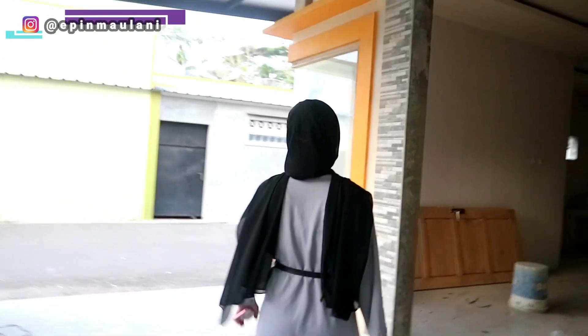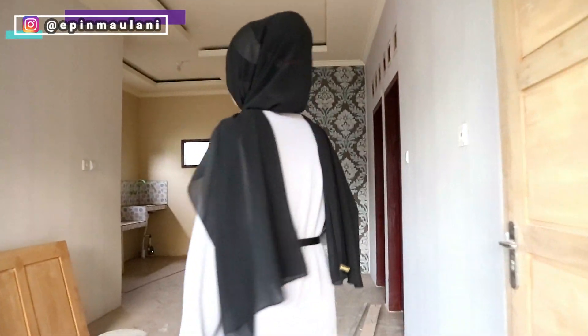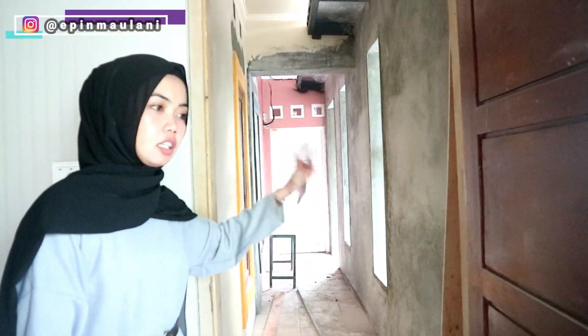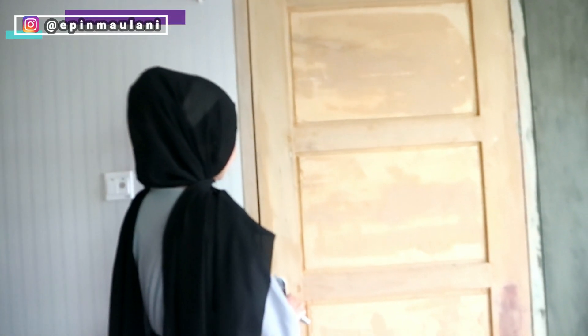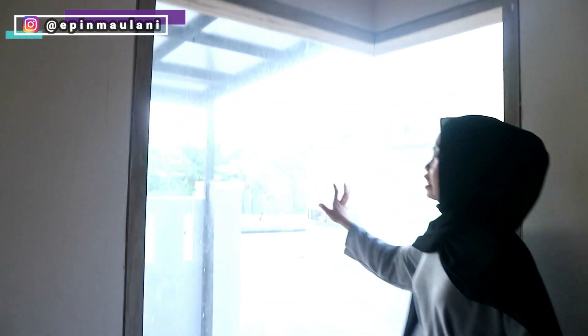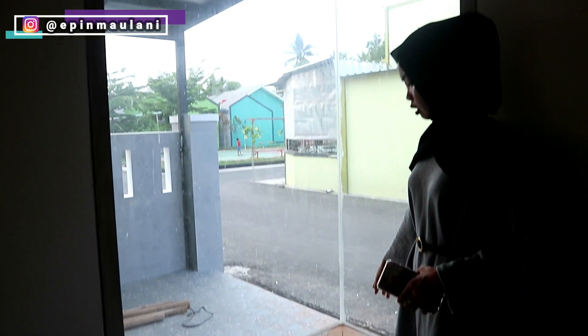Nah jadi model si tipe 45 ini, kita mau jelasin masukannya langsung. Ini tuh masih belum dipasang pintu, dan ini pintu yang tadi kesana ya, ini bisa dibetak, jadi ini tuh dijadikan lorong untuk nyambung ke rumah yang satu laginya. Jadi di renovasi depannya, jadi agak luas. Dan kalau di tipe 45 ini, kacanya kayak gini depannya, nggak ada jendelanya gitu, jadi langsung sama kacanya doang. Jadi bagus sih buat referensi.